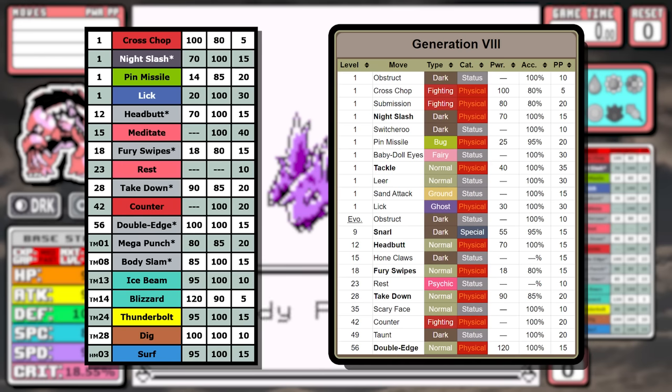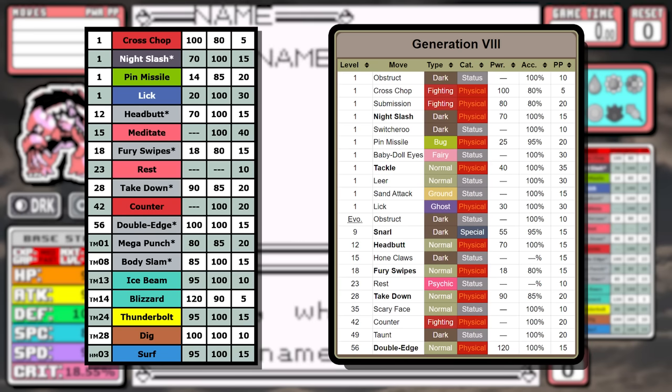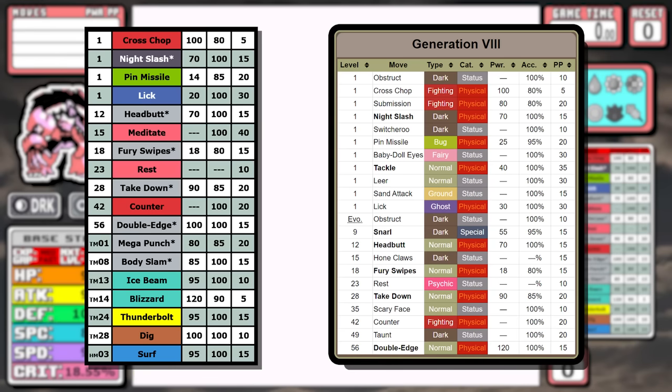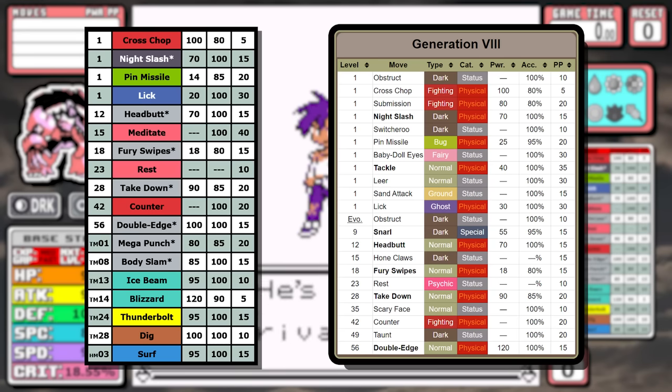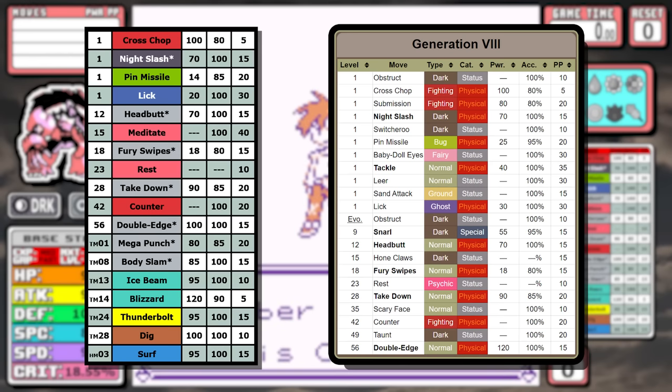The thing to look out for is a STAB Headbutt at level 12, and Hone Claws is a move that raises your attack and accuracy, but I substituted it with Meditate, which isn't as good but it's pretty much the closest thing Gen 1 has. A new move that is missing is Obstruct — it's Obstagoon's signature move and functions like a better version of Protect or Detect, but I simply don't have the tech or knowledge to make that into a Gen 1 move currently, and it wouldn't really have much impact on the run either way.